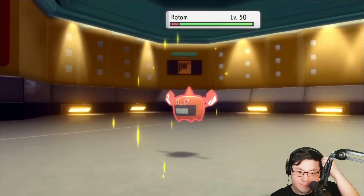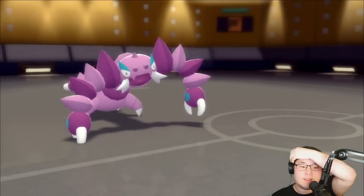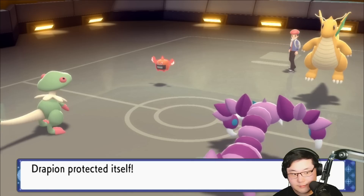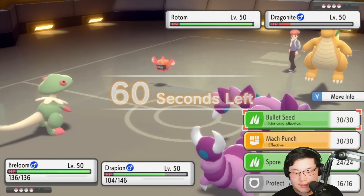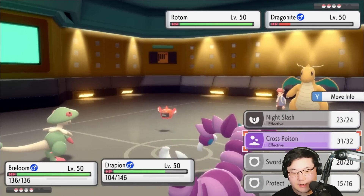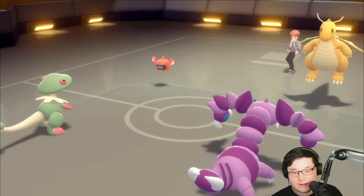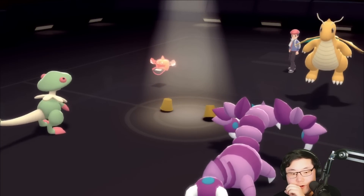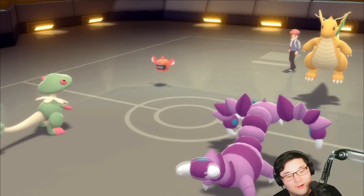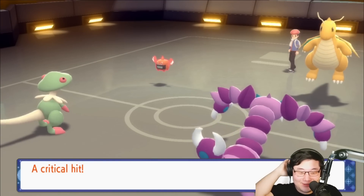We're going to see the Rotom come out. Rotom comes out — is it Scarf? Scarf could be annoying. We'll find out, I guess. Protect. Outrage, okay, we're good. I wonder how fast the Rotom is. I'm going to Spore the Rotom here and go for a Cross Poison into the Dragonite. We'll find out how fast the Rotom is. Oh, it's Scarf Rotom — it Tricks me instead of Overheating.